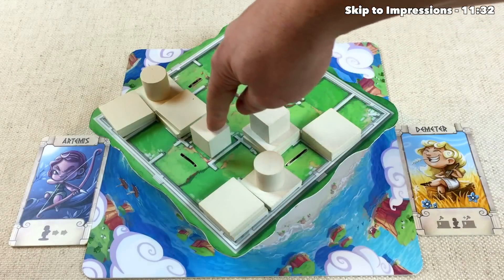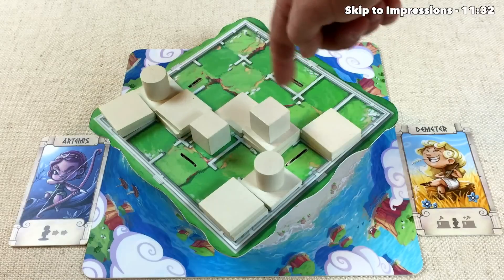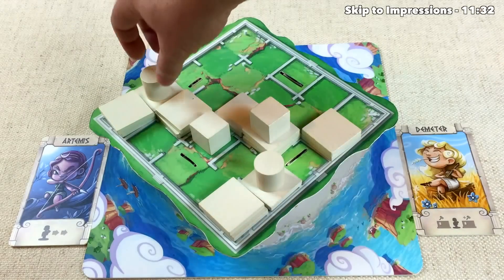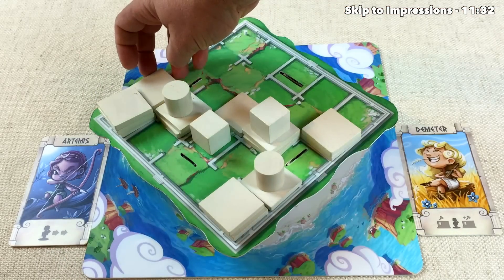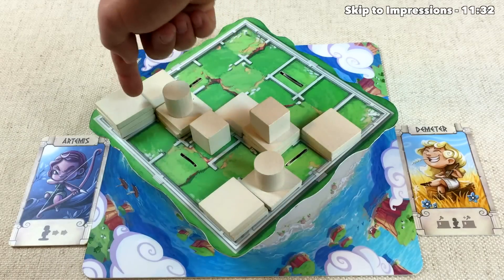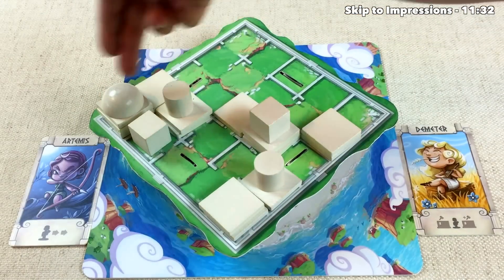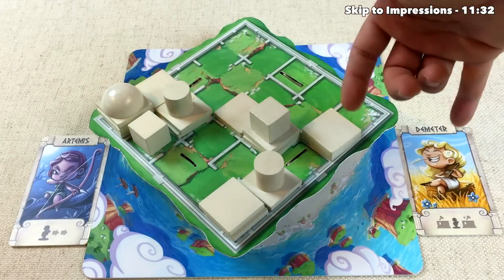Artemis moves one spot and places a building block next to where they're trying to build a tower, also giving them the potential to jump in and stop Demeter. Demeter moves up and throws down two buildings — essentially forcing Artemis to build a dome on a nearby third-level spot or risk Demeter jumping up to win. Artemis doesn't have much choice; they move to the spot and build the dome, stopping Demeter but allowing Demeter to split the Artemis builders a little.